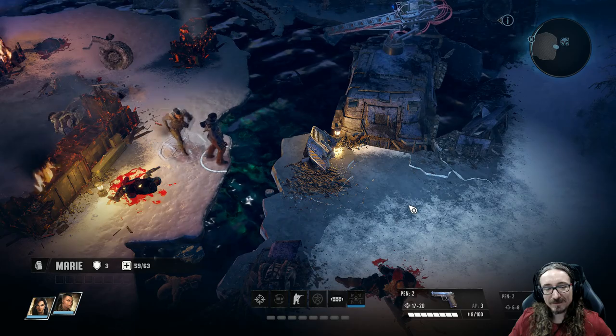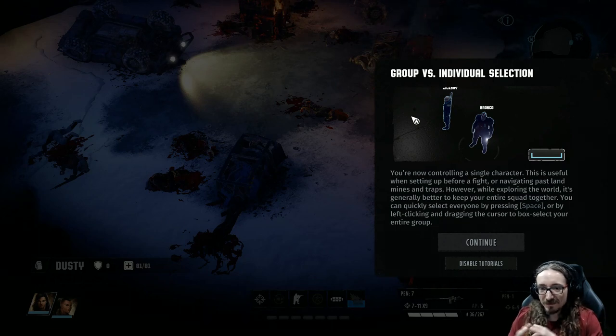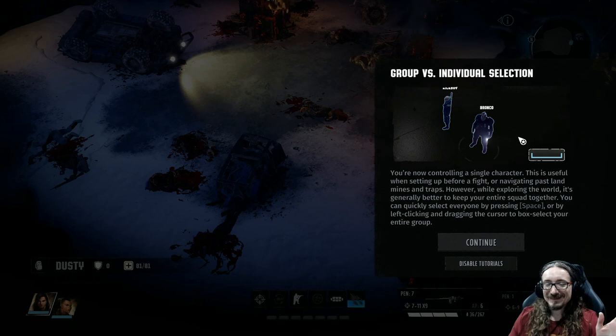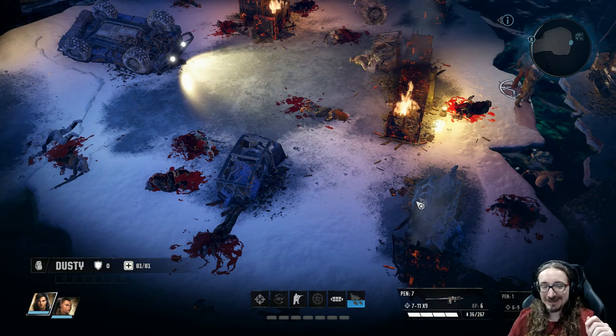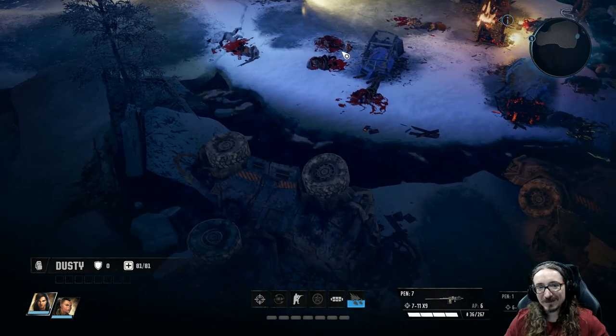Now the question is how do I get over there. 'Group versus individual selection — you're now controlling a single character. This is useful when setting up before a fight or navigating past landmines and traps. While exploring the world it's generally better to keep your entire squad together. You can quickly select everyone by pressing Space, or by left-clicking and dragging.' Somebody that's been dabbling with game development — I can appreciate even something like this. They could have just popped this up with text only, but instead we've got a picture that represents what they're talking about, with a nice hover effect and even a little snowy texture around it. It's just the little things. So many people miss that. It all contributes to the experience.